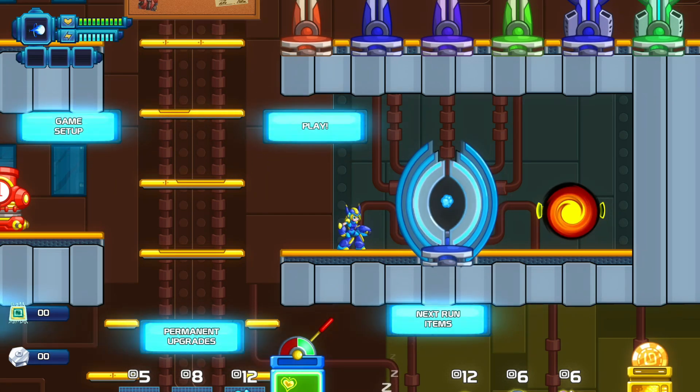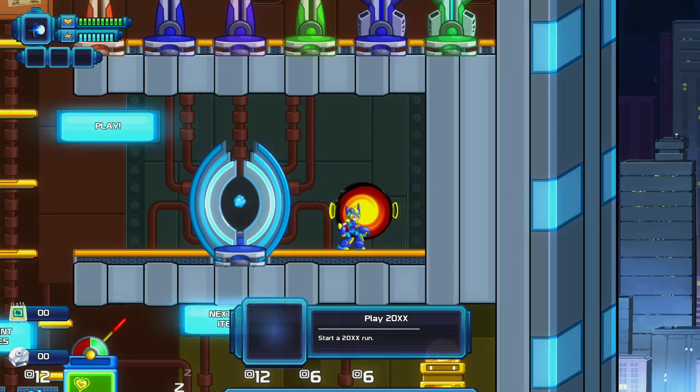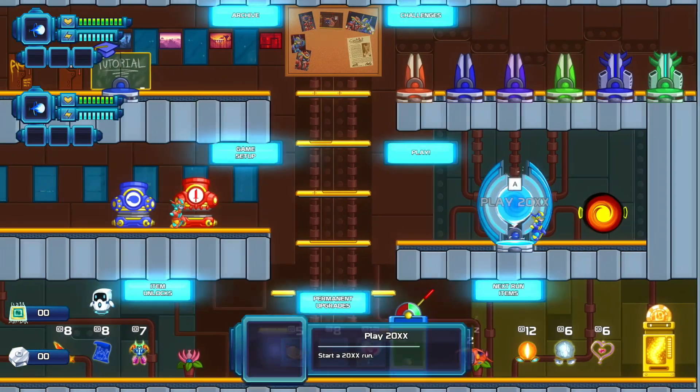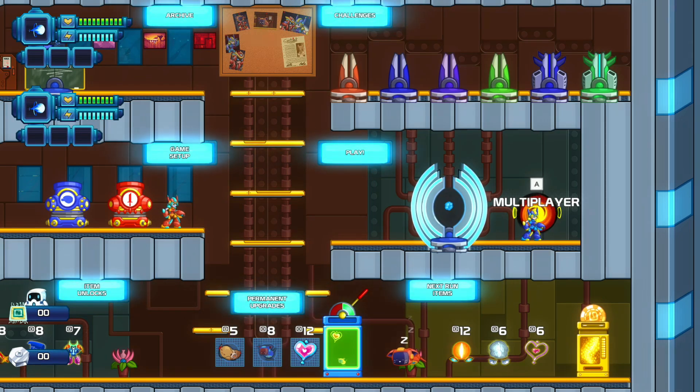After you get into this screen, go to the right — it says Multiplayer. You can actually play this on one computer only. As you can see, you can play very easily on one computer: one player with a controller, the other with the keyboard. But let's see how you can join friends online — go to Multiplayer again.